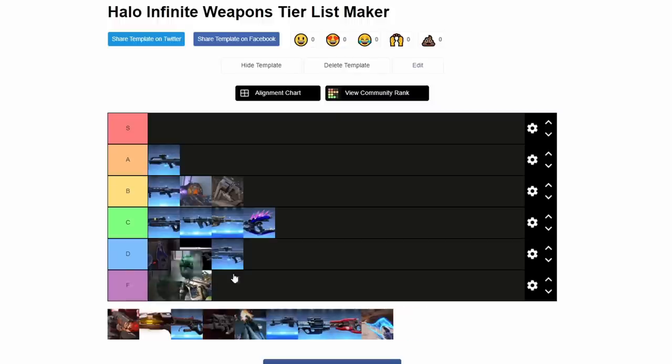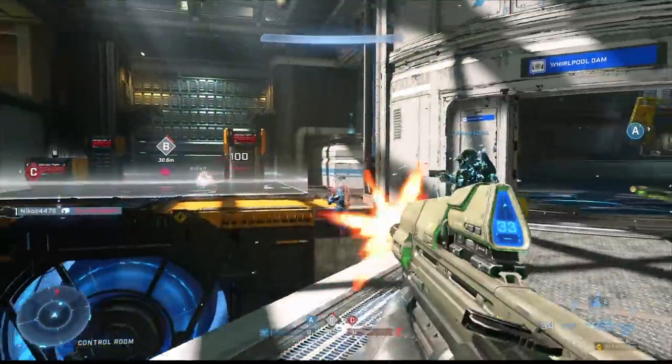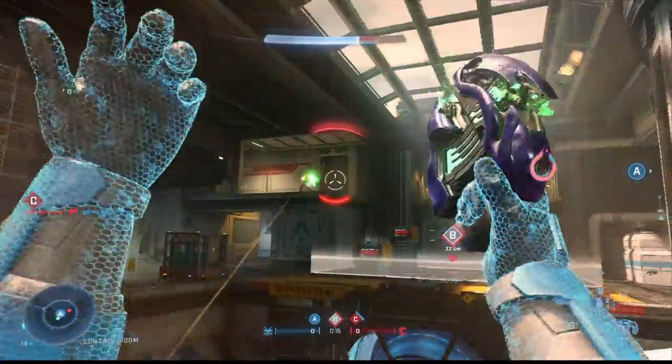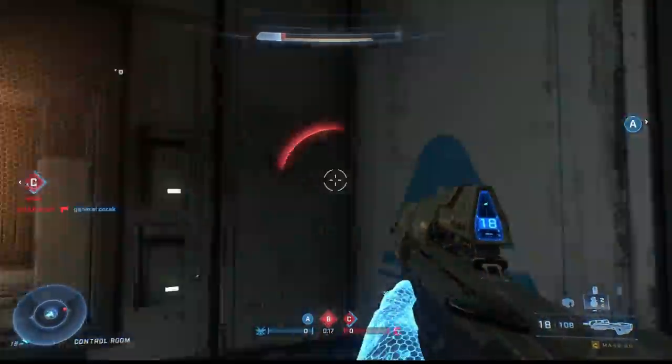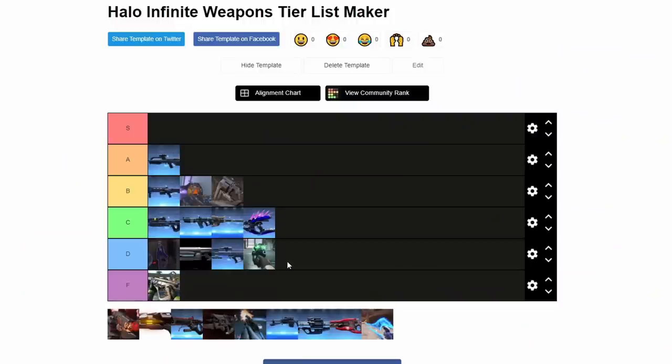Now we got the Plasma Pistol. They massacred my boy. It used to EMP vehicles, but now that's been relegated to the Shock Weapons. So all it's good for is popping shields — whether you overcharge them or tap them with it repeatedly. It's probably the most powerful Plasma Pistol ever, potentially. But just because it's better than its brothers doesn't make it a good gun.